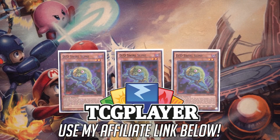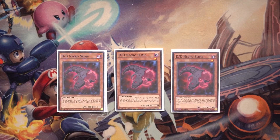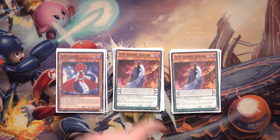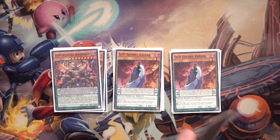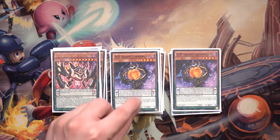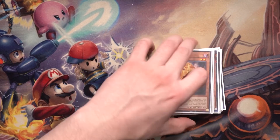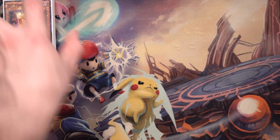Getting into the deck profile, we start with three DD Swirl Slime — one of the most important cards in the deck. Three DD Necro Slime, its counterpart. Three DD Lamia. Three DD Savant Kepler, the Stratos of the deck. Three DD Oblivion King Abyss Ragnarok. Two DD Chaos King Apocalypse. Two DD Savant Copernicus. Two DD Ghost. Playing two Ghosts and two Chaos King Apocalypse because of the Pot of Desires we're running.